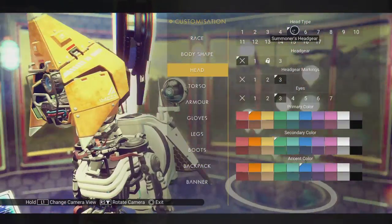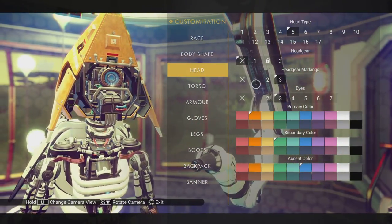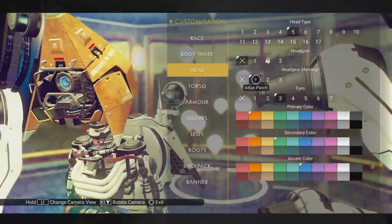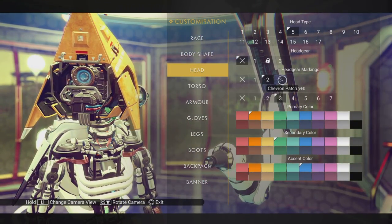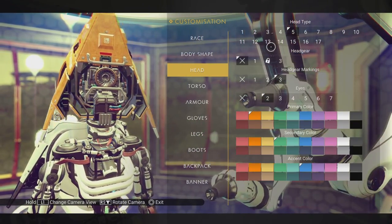Summoner's headgear. I have to admit, I like this one a lot — it looks pretty fuddy-duddy. Atlas patch — wow, if that's doing something, I don't know what it is. I assume the eyes are all the same.